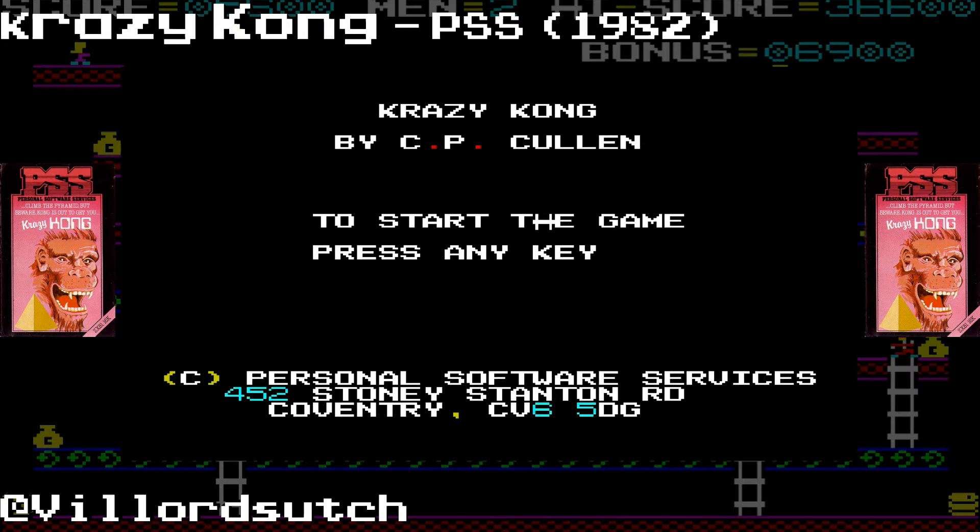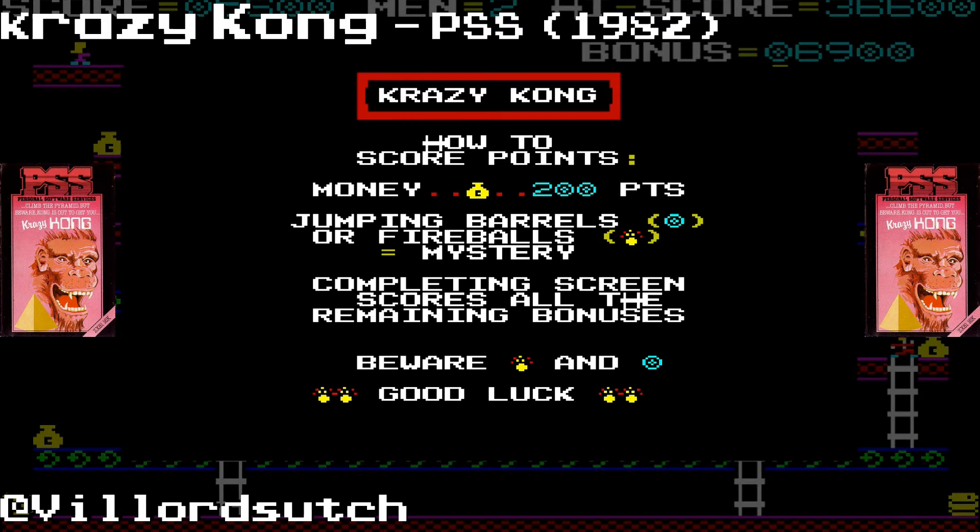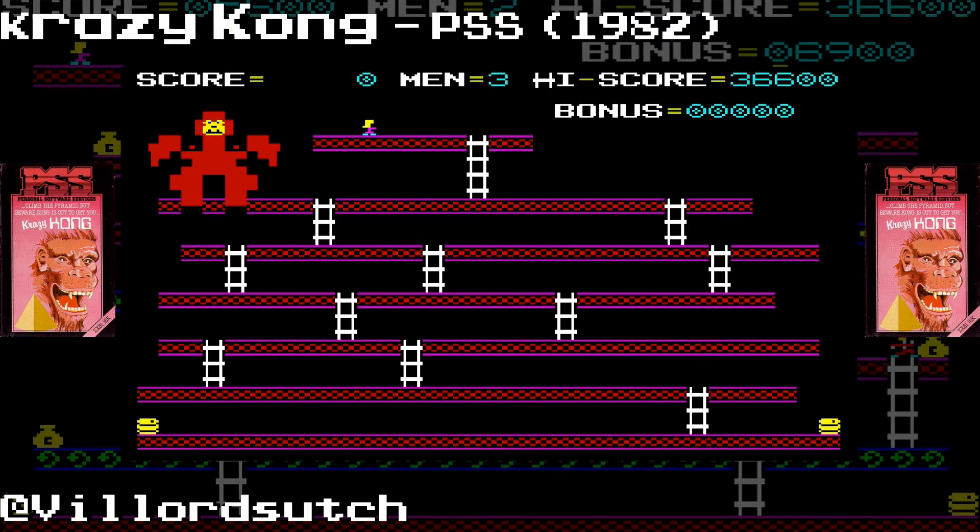Colours straight away, look. Crazy Kong. Look at that. He's red. He's got a yellow face. He's got a little smile on. How to score. Collect the money. Look at the little sacks already, with C on it. And we've got barrels. And we've got fireballs. Look! We've got cutters! We've got barrels, like 3D little shaped barrels. Barrels are rolling down. Ladders. White ladders. Look! We've got little ZX Mario going on there.